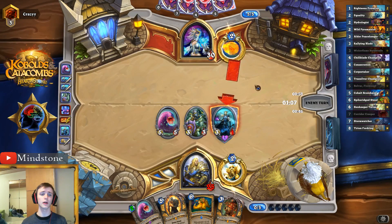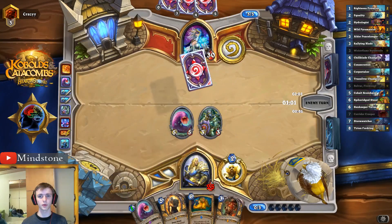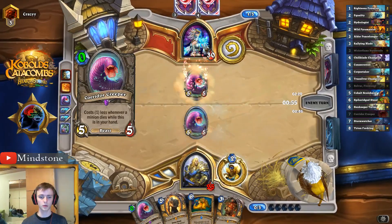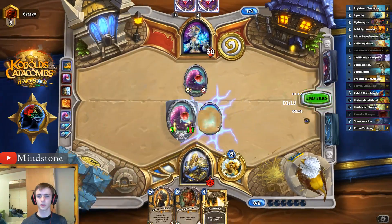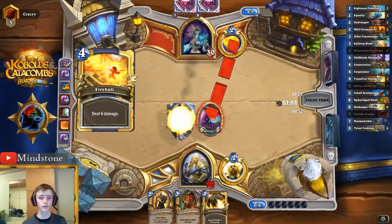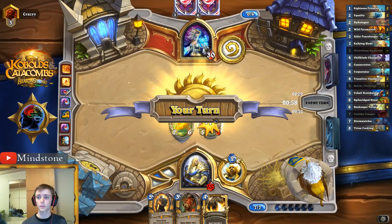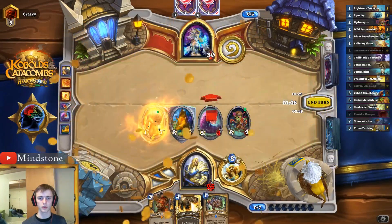We've stabilized, we've got a big board, and we have lots of health. We have another Corridor Creeper going down, and Sunkeeper Tarim too. What will happen is that we don't actually trade Creepers when making these killers. Now we're even further ahead. That's a pretty good use for Spireflame Steed — we absorb some of his burn. We still have a good amount of pressure. We're just going to fire down that Hydrologist to get some more pressure here. Now we're really putting that mid-game pressure on.